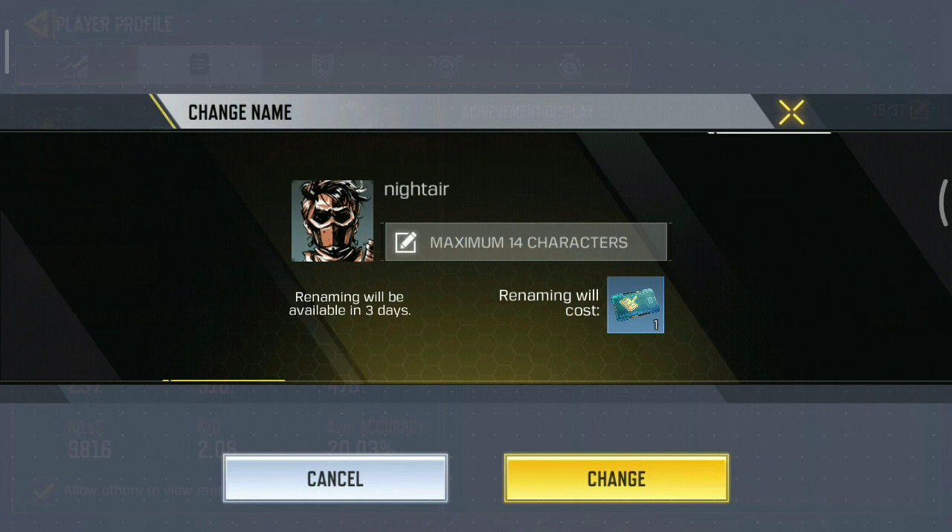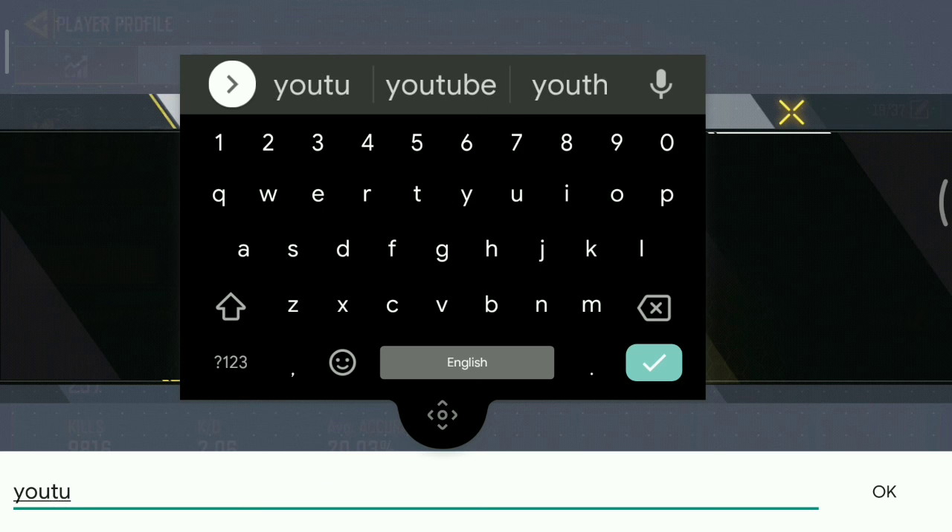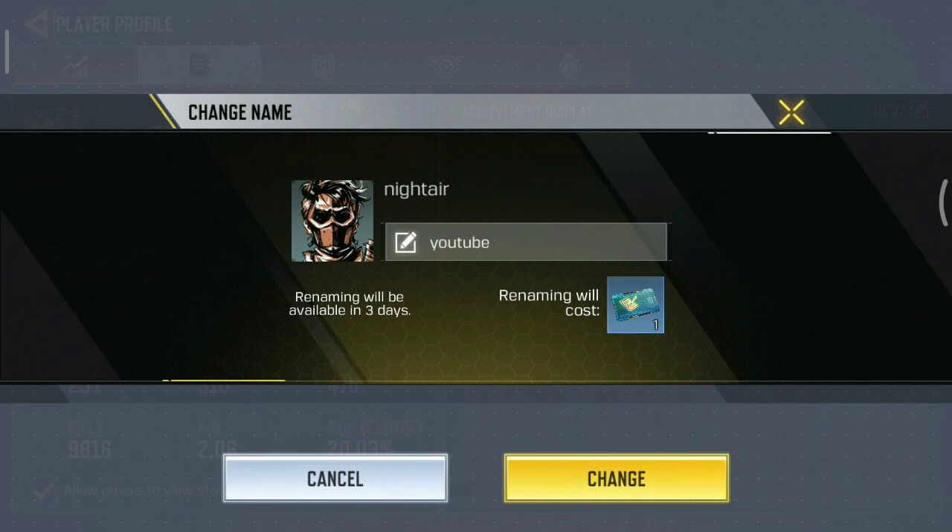Here you'll be able to change your old name to your new name — type in the new name you want and click on the change button. This will change your name. Note that renaming will be available again in three days, so in case you want to change your name again you will have to wait three days.